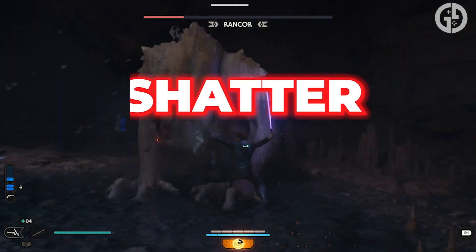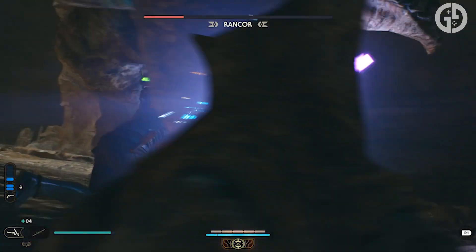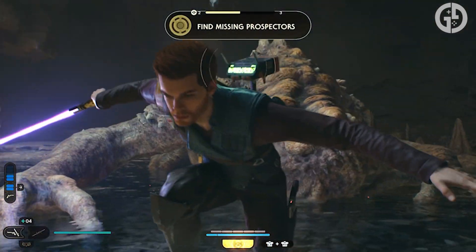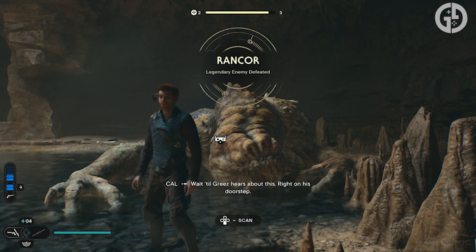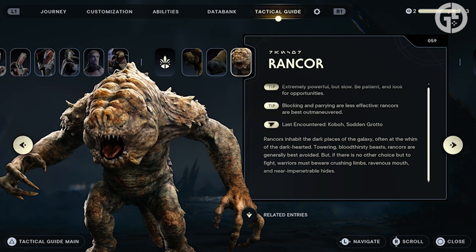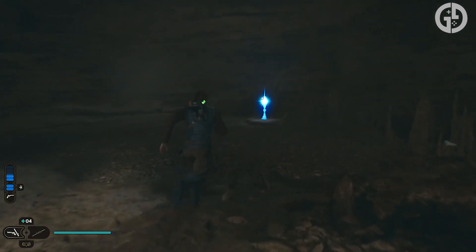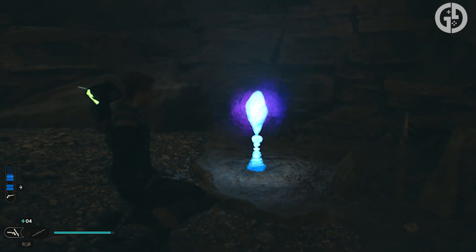Next up is the Shatter perk, and this kind of works like a reverse Resilience — it makes it easier for Kal to break an enemy's guard. It's slightly more expensive in the perk slot department, costing two, but it's more than worth it, provided of course you can get around the Ranker. A huge monster that'll mess you up if you aren't prepared for it, and one of the game's many legendary beasts you can hunt down. It's found in the Sodden Grotto, a small cave system not far off from Rambler's Reach on Koboh, and easy to find if you follow the 'find missing prospectors' rumour. The mini boss fight can be no joke, especially on higher difficulties, so be prepared to bounce off it a few times while you learn its patterns, but ultimately you should be able to get by it no problem.